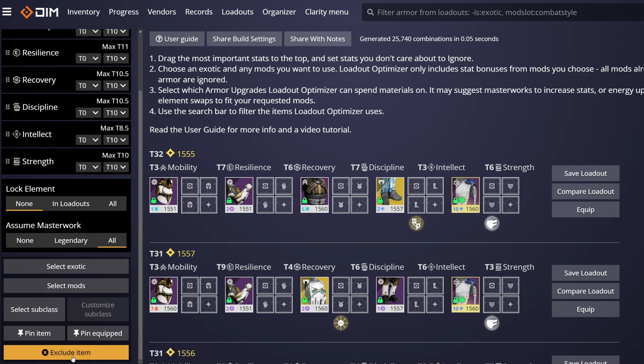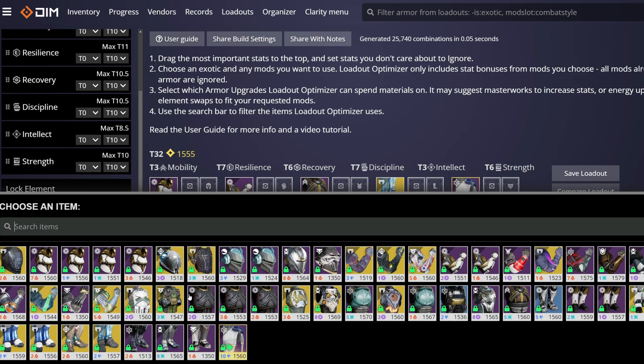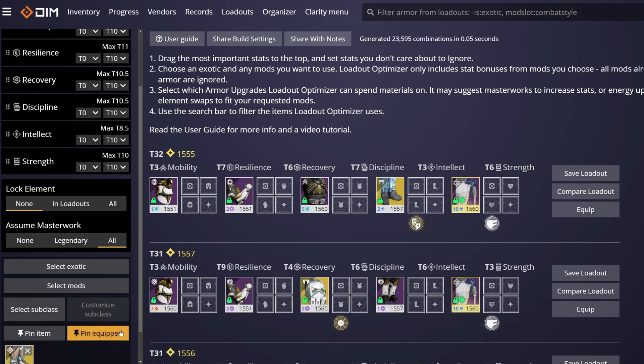Conversely, you have the exclude item option, useful for making sure certain items are not considered in builds, like zero power mass from Festival of the Lost and sunset gear.